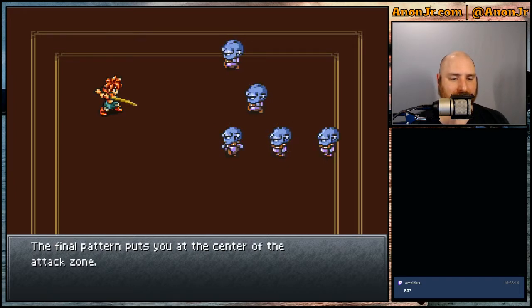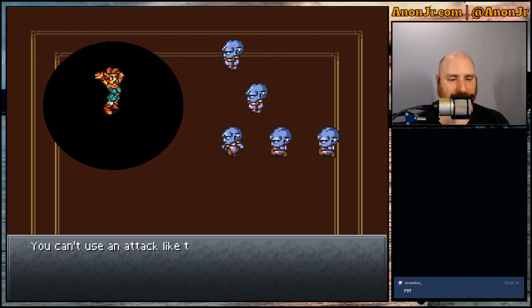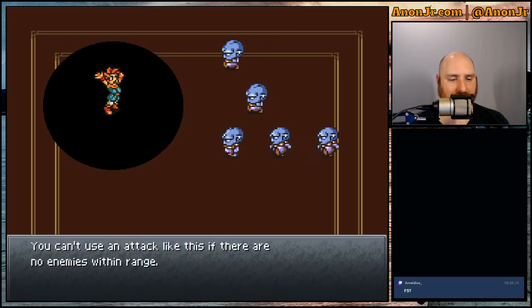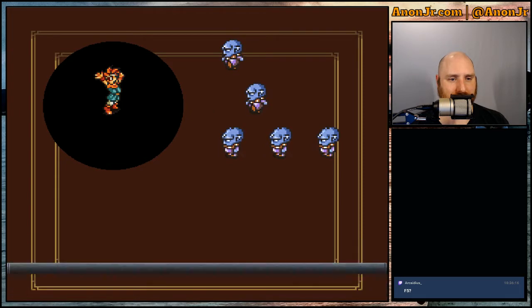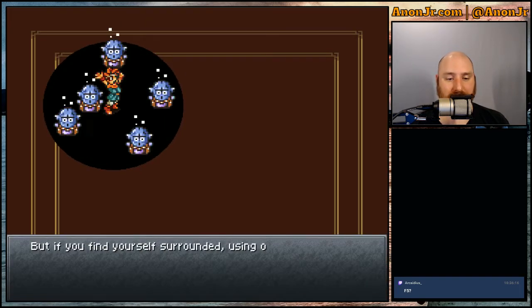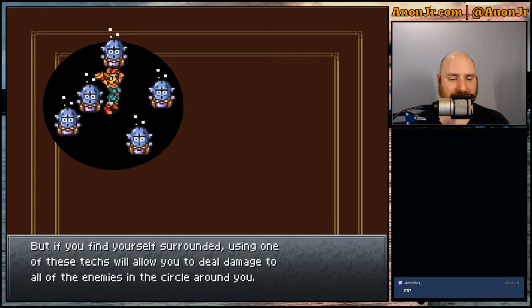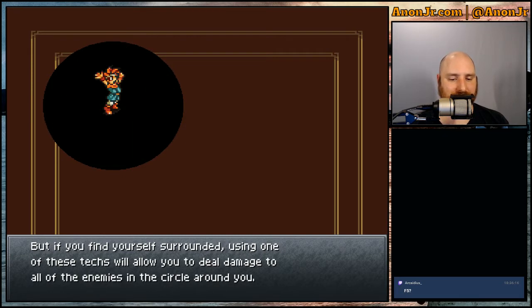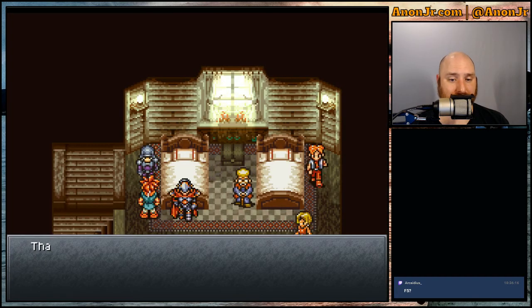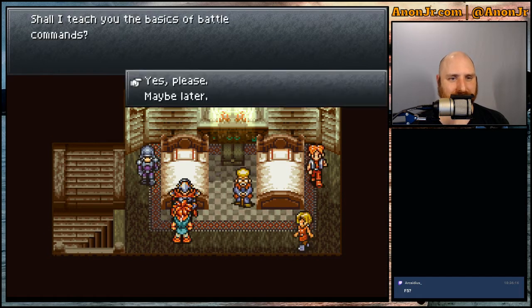The final attack pattern puts you at the center of the attack zone. You can't use this type of attack if there are no enemies within range, but if you find yourself surrounded, it lets you deal damage to all enemies in the circle around you. There are a couple of really nice ones like that.